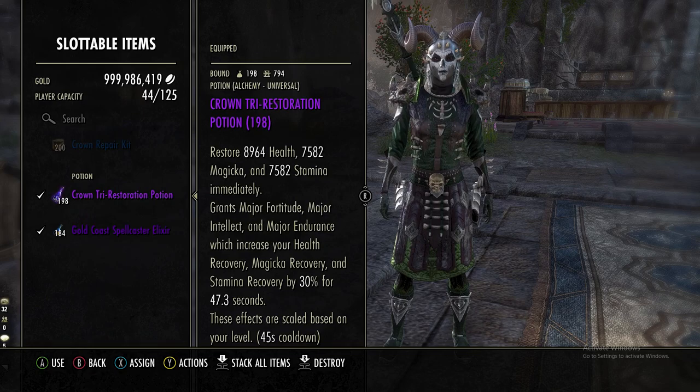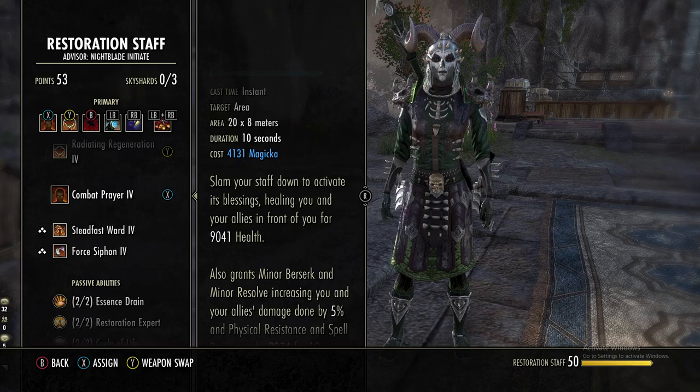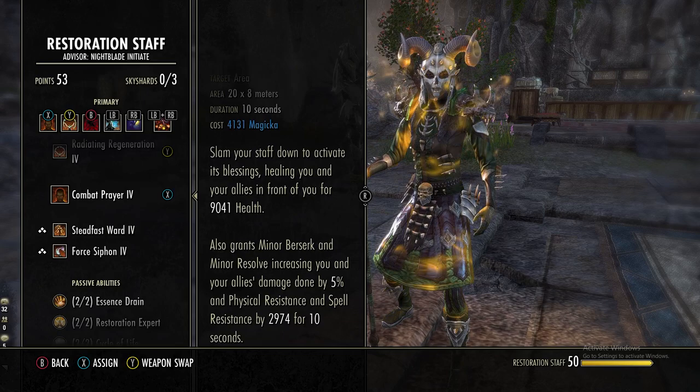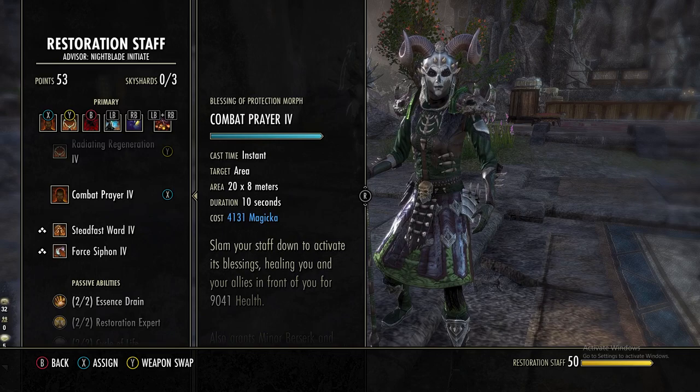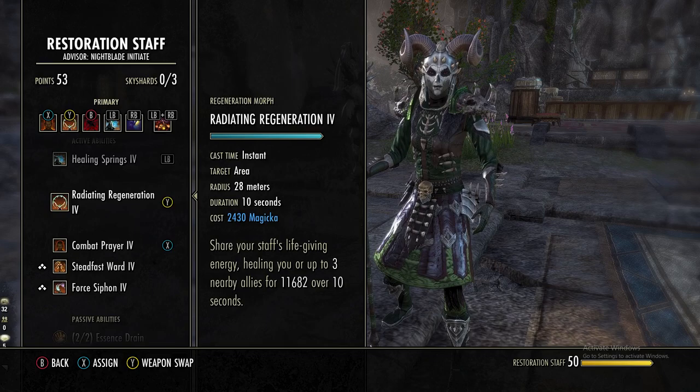For the skills — first on the restoration staff bar, we are using Combat Prayer. You hit this and heal everyone in a cone for about 9k; buffed up, everybody hit gets Minor Berserk and Minor Resolve, increasing their damage done by 5% and resistances by 3k for 10 seconds. You want to make sure this stays up at all times. Next up is Radiating Regeneration — when you spam this, you and two allies (or just three allies total) get basically 12k healing over 10 seconds; it's a HoT that follows them around.